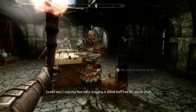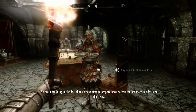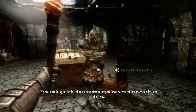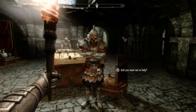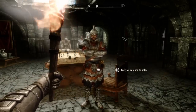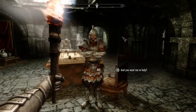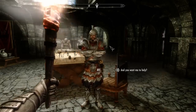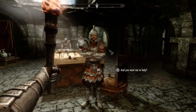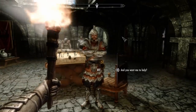Cyrodiil wasn't expecting them and is struggling to defend itself from the surprise attack. We are more lucky in the fact that we have time to prepare, because you can bet there is a force on their way. The reason we accepted the end of the First Great War and signed the White Gold Concordate was so that we could regain our strength and rebuild our forces — so we did the same thing as them, to be fair. Not defending them. Thalmor suck, and yes, they want to end the Empire and essentially just mankind in general.